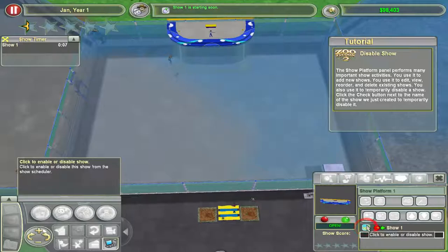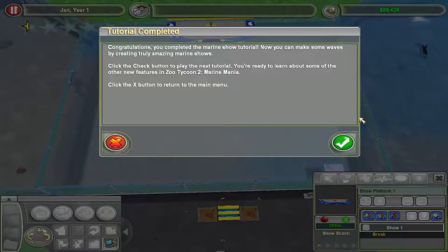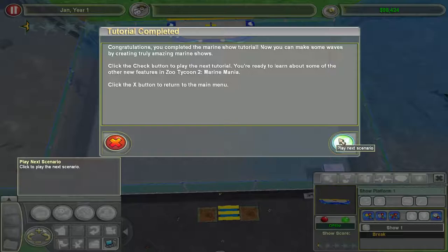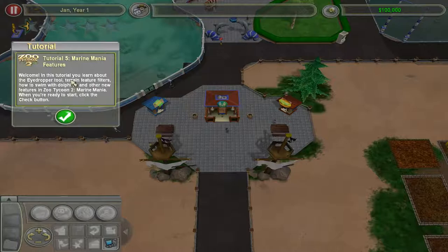Guest rate shows using a star system — the more they like a show, the more stars they give, obviously. They donate when they like shows. Note that the popularity of each trick changes over time — try to schedule shows featuring popular tricks and update your shows as others gain popularity. This is a nice refresher course for me, having not made animal shows in a long time, but it's simple enough that I think I could get the hang of it pretty easily without the tutorials.